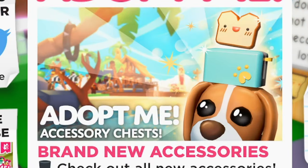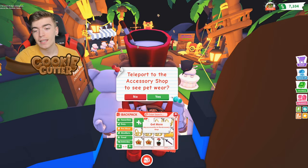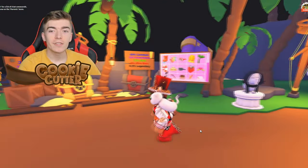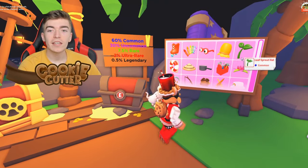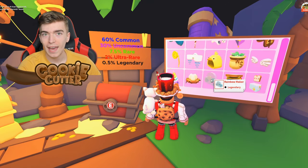Adopt Me's brand new accessories update is officially out. You can teleport directly there by pressing the buy accessories button and pressing teleport to the accessory shop. Inside the accessory shop you'll notice a giant new area full of icons of things you can go and get.